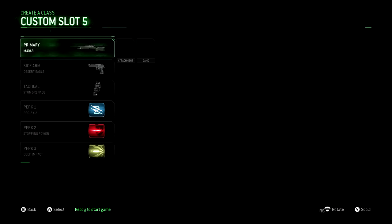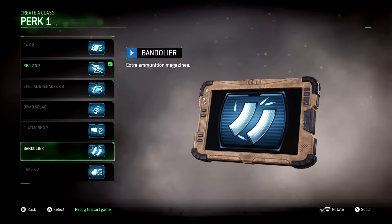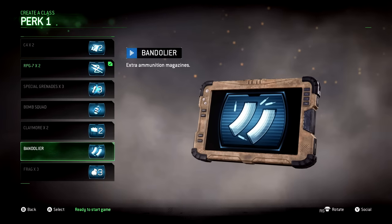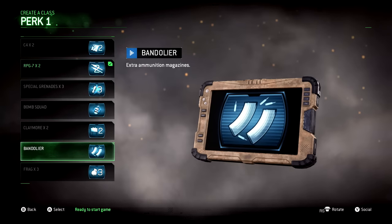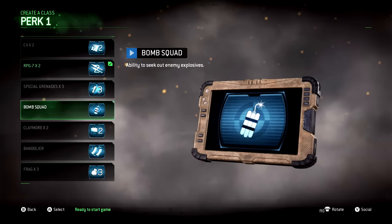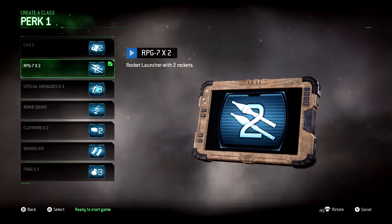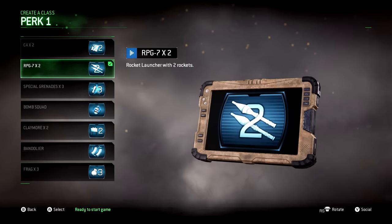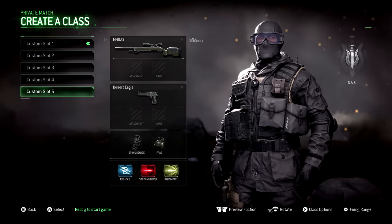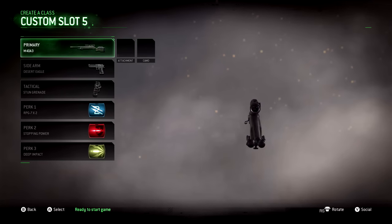The next class is our sniper class. We have RPGs on here because you don't really need Bandolier on a sniper — very rarely will you live long enough to completely run out of ammo, though it does happen occasionally. I went with RPGs because Frag x3 isn't needed, Claymores are too weak, and with the RPG you can help take out helicopters. If you hit a helicopter once with the RPG and then shoot it one time with your M40A3, that's enough damage to take it out — something to bear in mind.